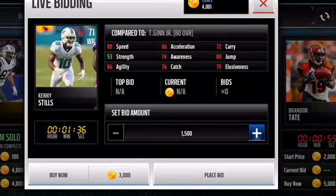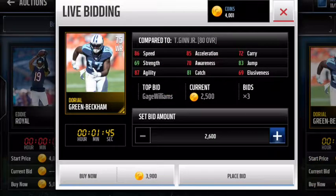So we've got our wide receivers right here. Speed and acceleration are what I like to use the most, as you guys can see with these guys. The speed is not all that great but the acceleration is pretty good. He has 81 catch and 83 jump, which is pretty good. I thought he played pretty well when I was using him.